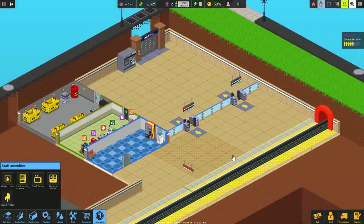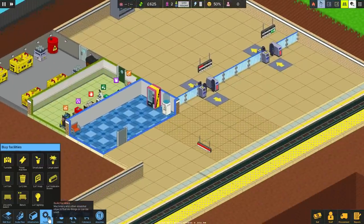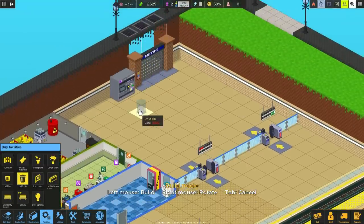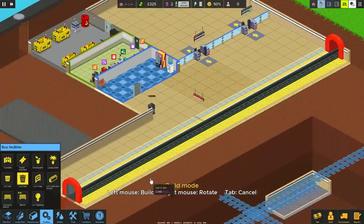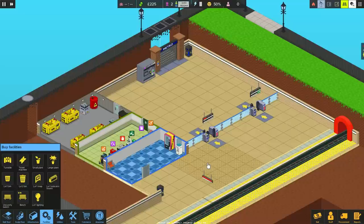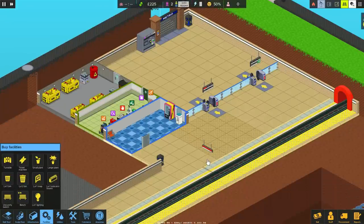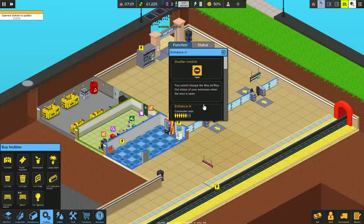We're only going to bring in one member of staff to start off with. Other stuff we desperately need is trash cans - level two, we might as well start level two straight away. We'll have one there and one up on the corner of the platform. We can afford one bench, but I'm going to hold onto that money so I can have a member of staff come in instead.